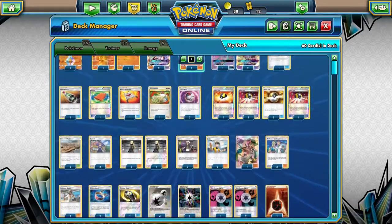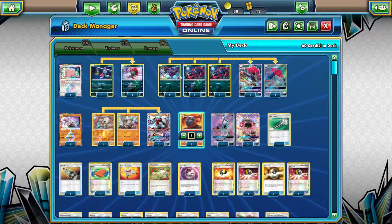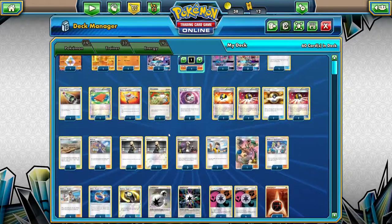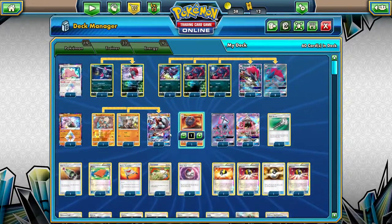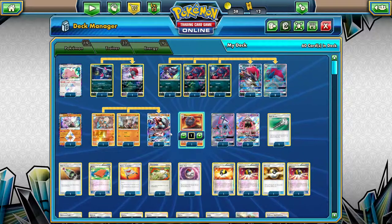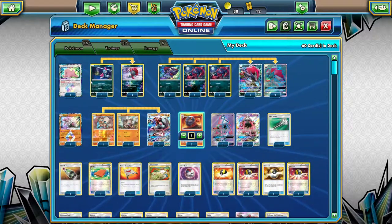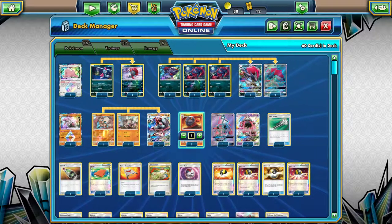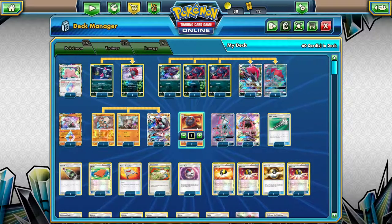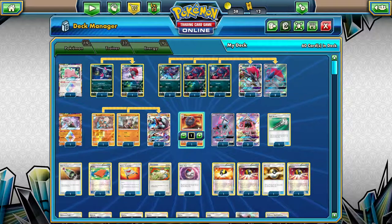Hey guys, today I'm going to be showing you a Pokemon TCG Online match. It's going to be on this list of Zoroark Lycanroc. It's practically basic to what everyone else plays. The only difference I do is a 1-of Magcargo and then a Ditto instead of a Slugma, because there are certain points where you need to make sure you can get certain cards out faster.